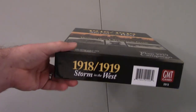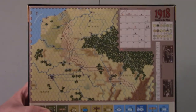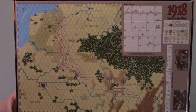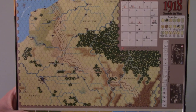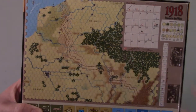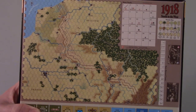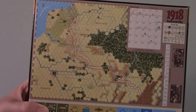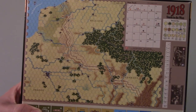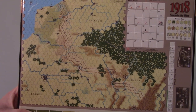This is a standard size box. The box quality is pretty solid and standard — not flimsy, nice and solid. As I flip to the back, you can see a picture of the 1918 map, and this is why I say this is more operational than strategic. You're only seeing the Western Front, specifically Belgium and France and Germany. This map is similar in terms of scope and size to some of the other maps Ted Racer has done for this theater for World War I.